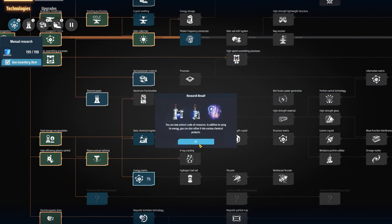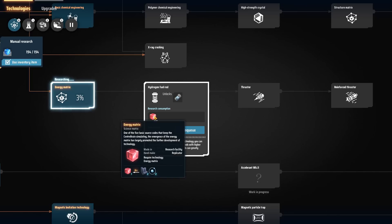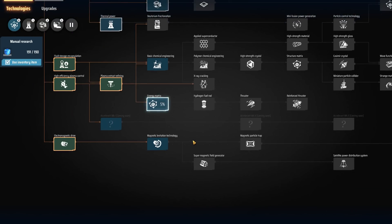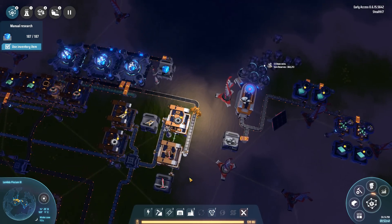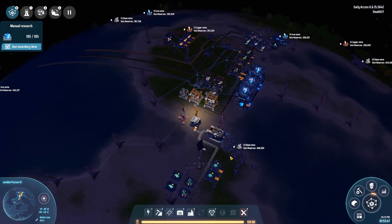Plasma Extract Refining is done. You can now extract crude oil resources — in addition to using its energy, you can also refine it into various chemical products. The energy matrix also allows me to research the hydrogen fuel rod, which will take a lot of resources but will have a lot of energy stored in it. I'll come across that information matrix thing probably at a time when I'm not looking for it. Alright, we've made a decent amount of progress today. I hope you're enjoying the series — link to the game is in the description below, and I hope you'll join me in a day or two for the next part. Thank you for watching, I'll see you in two days.